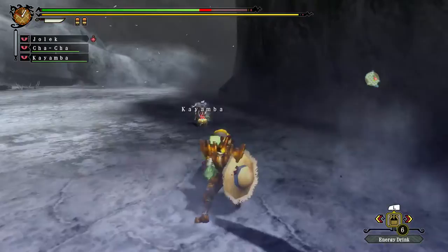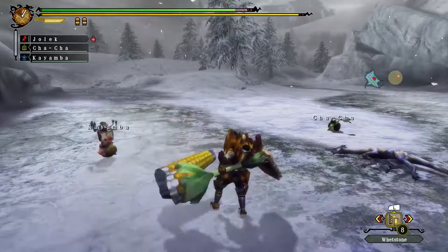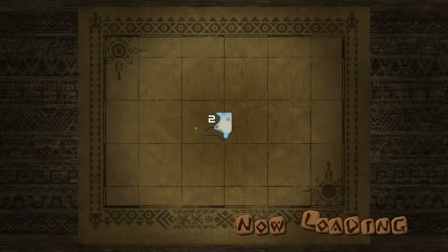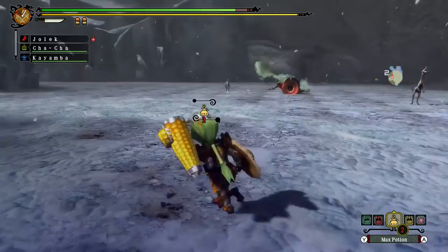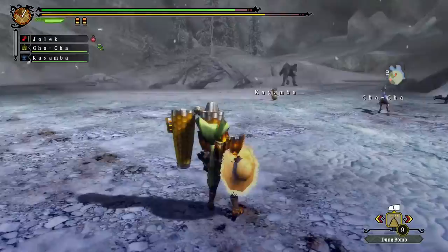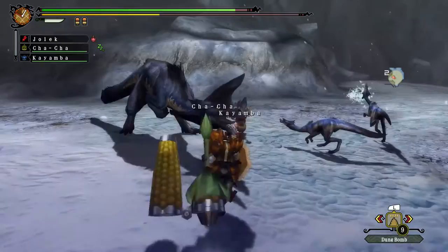The little bugger and the giant bugger. He's moving away, might as well sharpen. Gigginox incoming! He's going to be a bit of a nuisance. The Jaggi is exhausted so it might flee before the Gigginox. Oh no — he just left. Good.